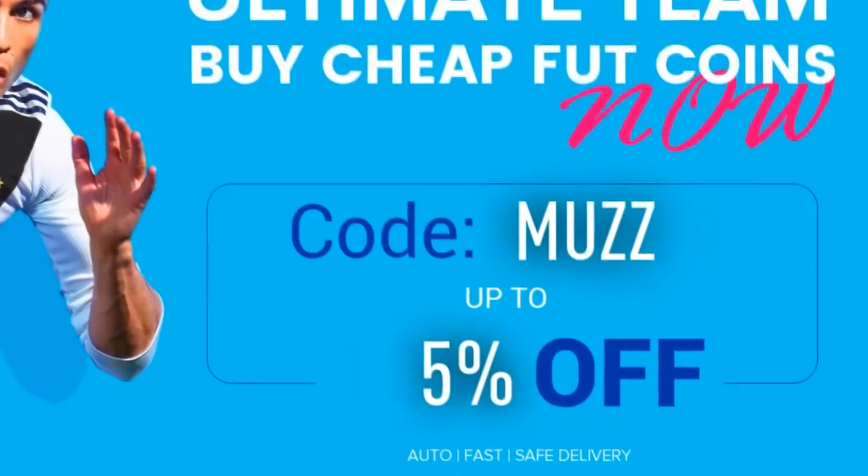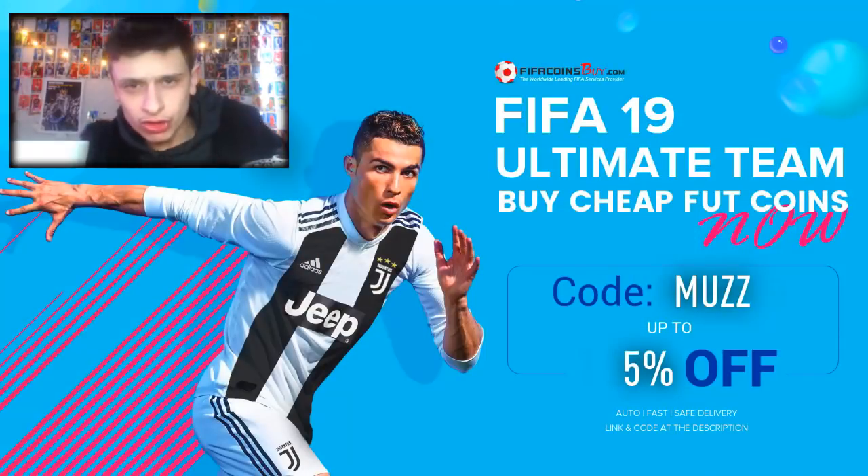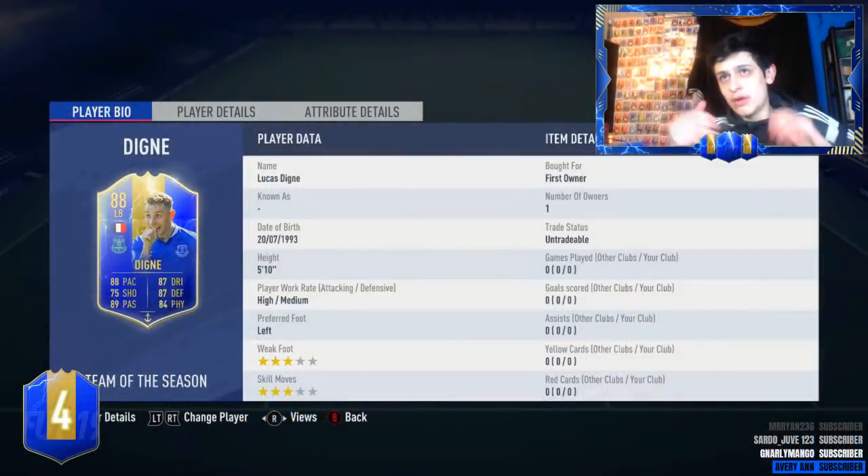Yes lads, I heard you guys are needing some coins, so I've got you a coin website boys. Use code Muzz for up to five percent off — links are in the description. You can literally get 100k coins for ten dollars. Absolute bag of chips, links in the description. Use Muzz for five percent off, do it right now.